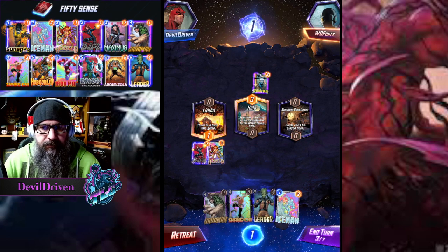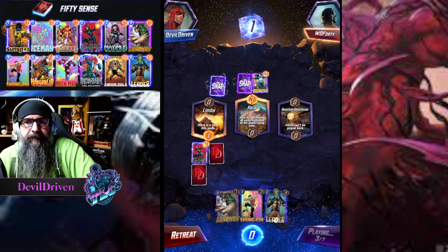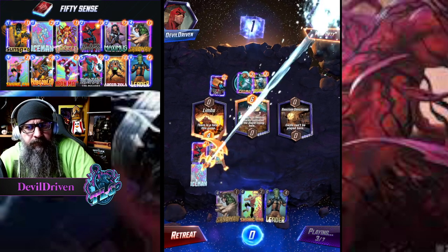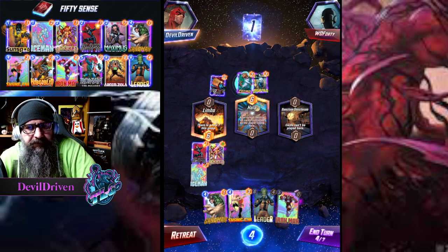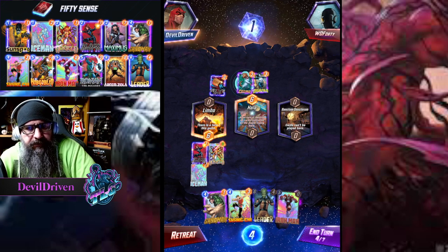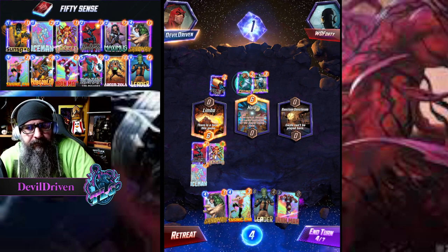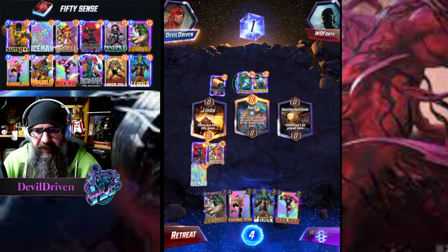That hurts. We could still do this though. My Leader's screwed! This one's bad, this one's bad - so we're gonna have to pass, and then if they play Hobgoblin or something we just run away. But we have to go Iron Man Leader here.